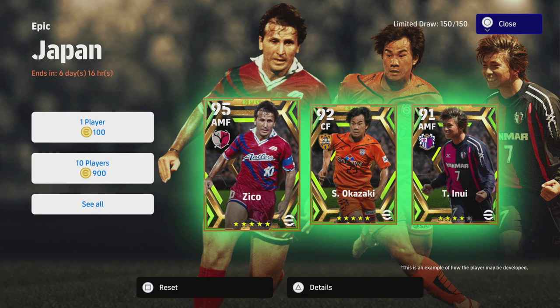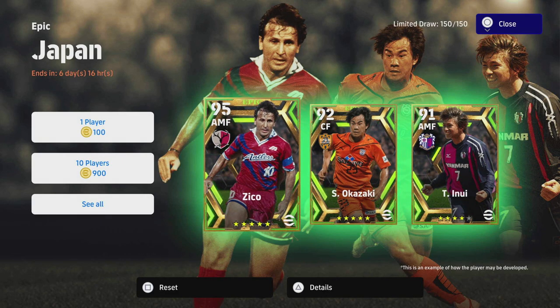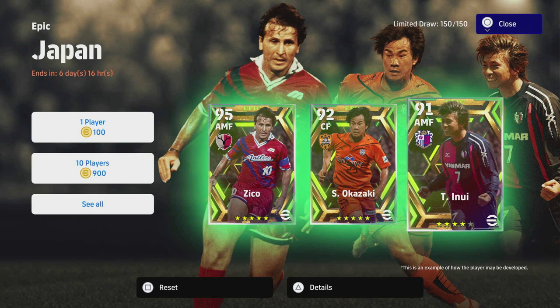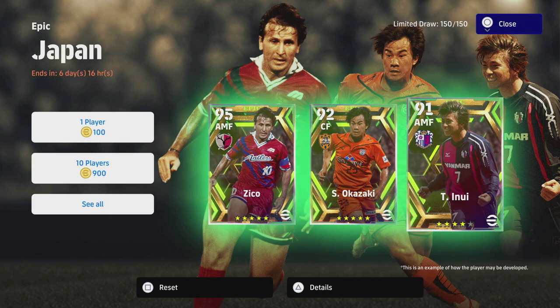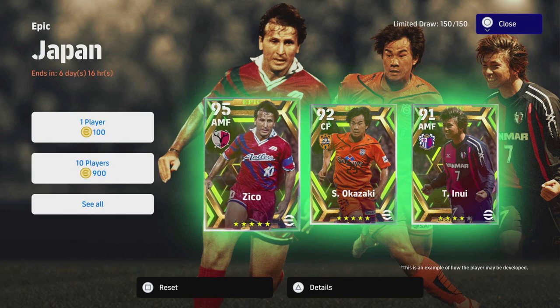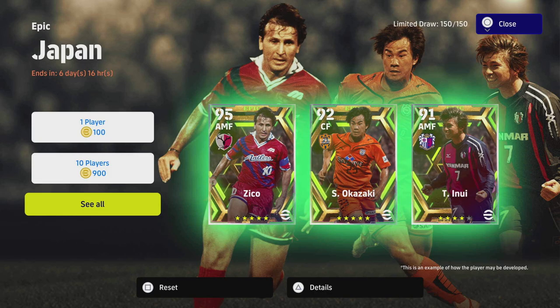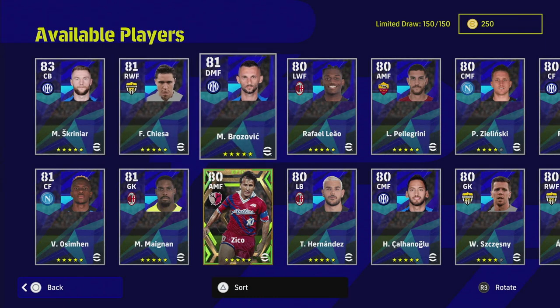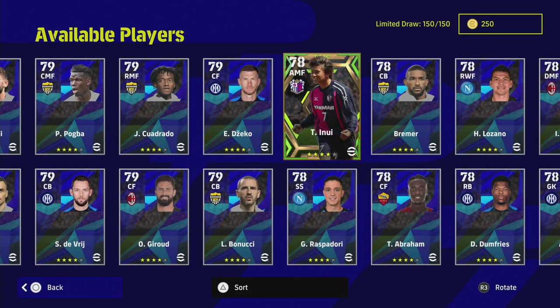So this pack has Zico, Okazaki, and Inu. Inu is going to be kind of a hidden gem for me out of the pack. Obviously you'll look at Zico — he goes to 95 — but Inu's stats are insane for an AMF, which we'll get into. Over on eFootball DB we have all these stats updated, so newcomers can check the link and simulate the players as I'm doing. 150 players in this pack — is it worth it?